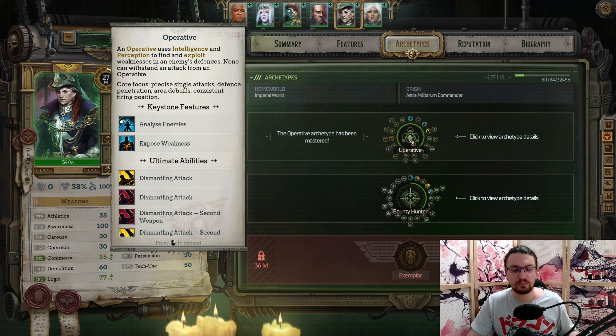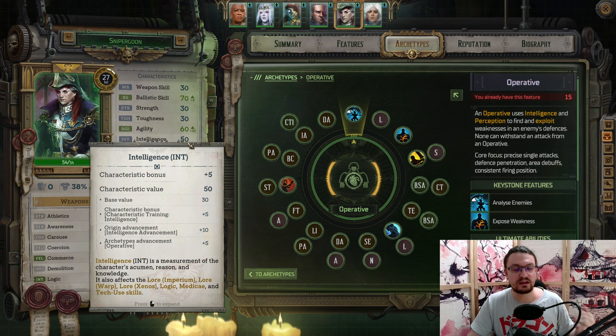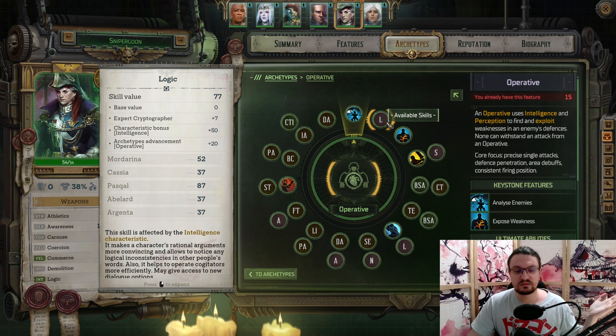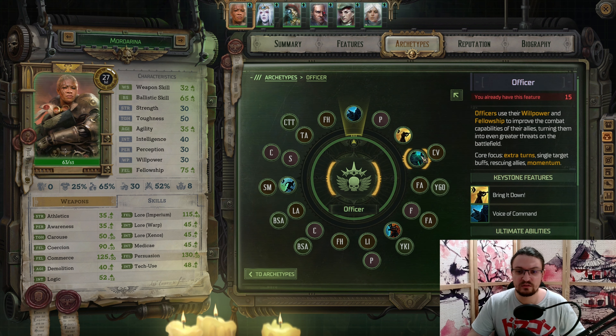Now going back to our sniper, we look at the Operative with Analyze Enemies. Each stack of exploit will provide a more multiplier damage based on our perception and the amount of stacks we have on the target. We can use Analyze Enemies for one AP, which applies one plus the int bonus divided by two as additional exploit stacks on the enemy. Since we have 50 intelligence and start with a huge bonus of 40, we get a plus four bonus, applying three additional exploit stacks on one target. We pick up Logic or Attack and get Exposed Weakness for free — however, we don't want to actually use Exposed Weakness; it's one of the worst applications for our exploits. Then we pick up Dismantling Attack, a guaranteed shot on a priority target. It's really good for taking out one target at a time, but you should actually use the momentum on your officer to apply additional turns via Finest Hour — it's much better.